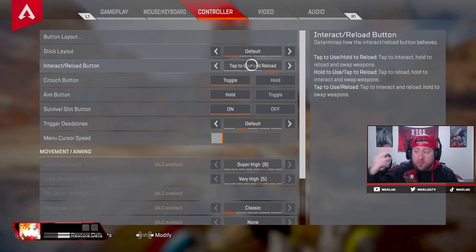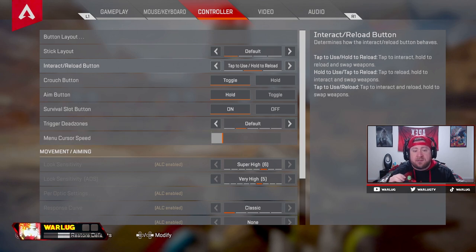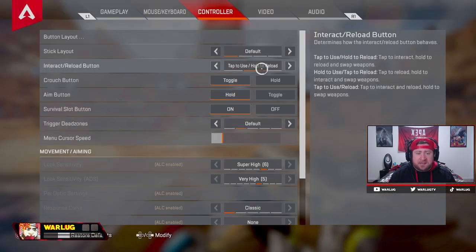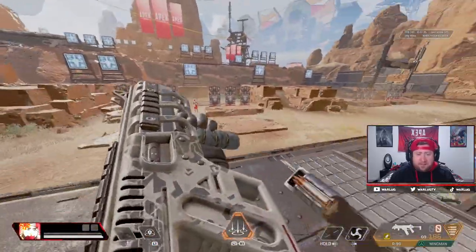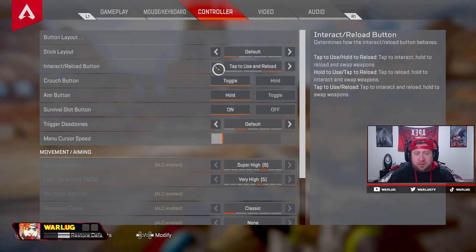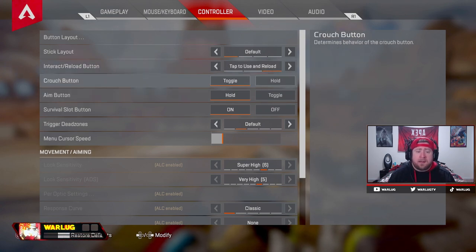Stick layout is also default. Tap reload interact — here's the thing: we have a problem with being able to reload when sitting on doors or hiding behind somebody's shield when they're down. The only way to change this is to go to 'Tap to Use and Hold to Reload.' I have tried this and it makes it a lot easier when you're sitting on a door reloading, but it's something to really get used to because I'm always used to just tapping — the hold is about a second or two to reload. It just depends how often you find yourself behind knockdown shields or doors.